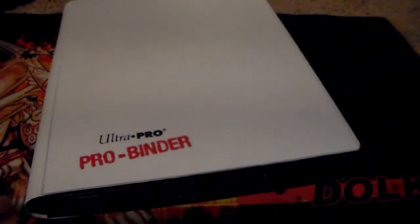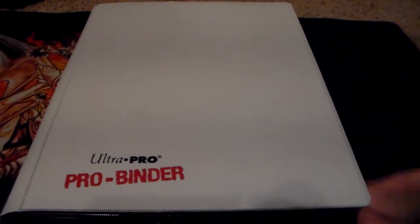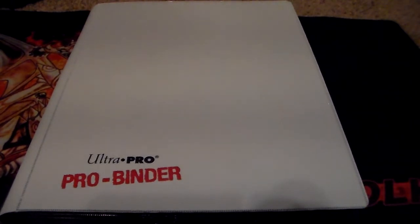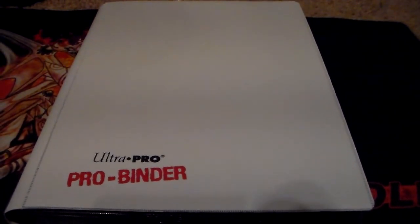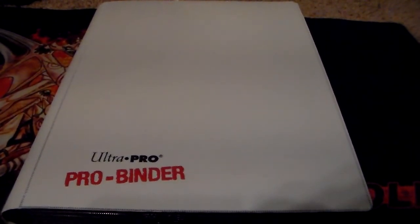So yeah, that's basically it for my trade binder. I kind of needed to add some fake stuff in there because I'm trying to get rid of my loose bulk stuff, just to kind of clear up space. But yeah, the wants list will be in the description down below. Hope you guys enjoyed the quick binder update, and hopefully I can get some of the stuff on my wants list pretty soon, because I really want to finish some of my collections and some of my decks. But yeah, that's it — hope you guys enjoyed the video, and thanks for watching.